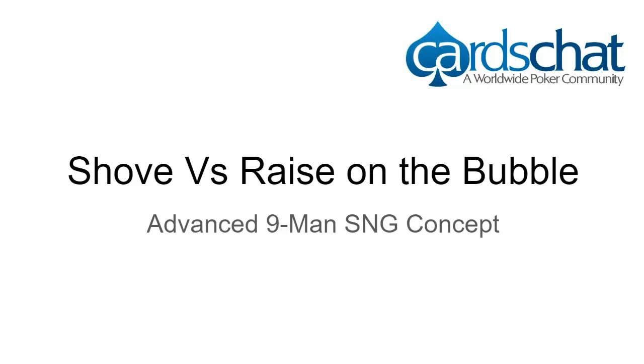Hey guys, this is Cullen Moshman for Cardschat.com. Recently in the Cardschat forums we've had some requests for advanced nine-man sit-and-go content. The topic we're going to look at today is shoving versus min-raising on the bubble. The examples will come from single table tournaments, but you can apply it to the bubble of multi-table sit-and-goes, MTTs, or any spot where there are pay jumps or a lot of risk aversion.